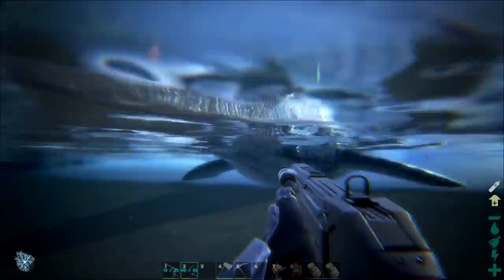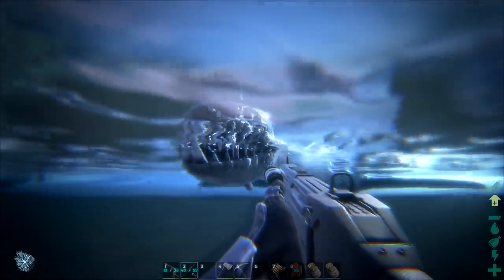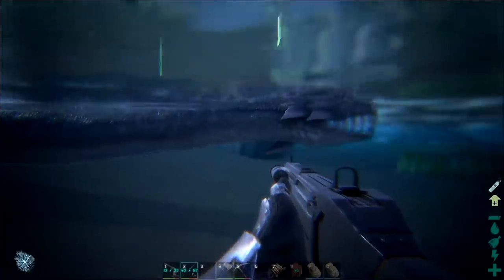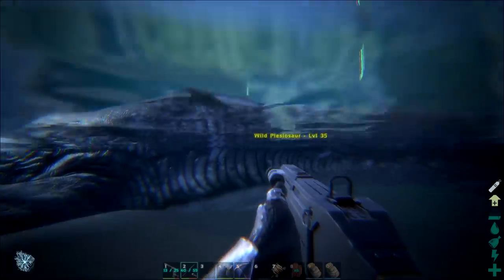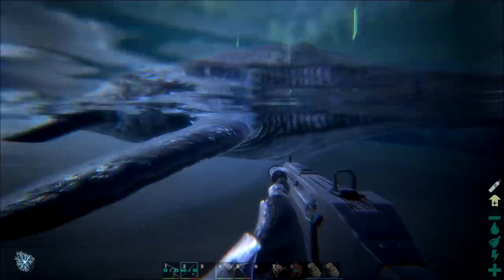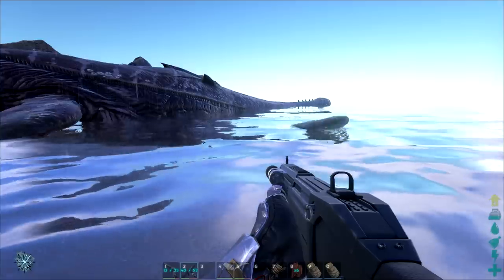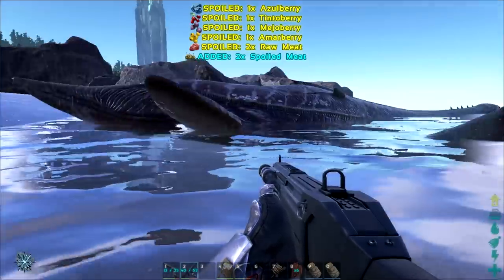I do want to tame one of these, but I didn't exactly bring any narcotics or anything like that, and I wouldn't even know where to begin. This thing is a level 35 wild Plesiosaur. I have no idea what to do with this thing. He just seems to be hung up here on the coast. I'm guessing this dude was supposed to be out in the deeper ocean, but all my berries are spilling.